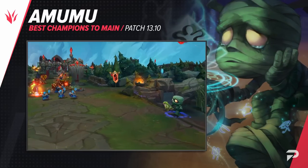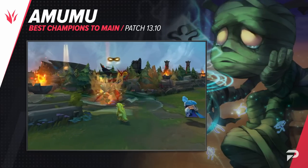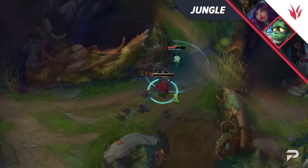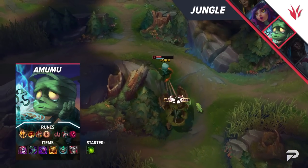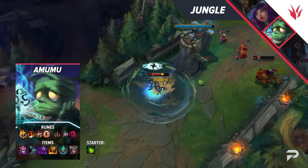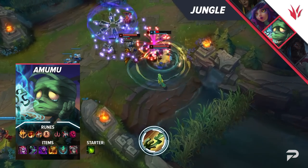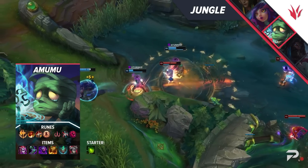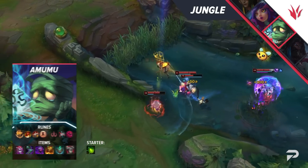Our second jungler is Amumu. Four out of six champs so far are either tanks or super tanky juggernauts, but it's almost like champs in those classes are OP and fit well into any team comp. Amumu technically is a scaling pick but he has such a fast and healthy clear that you won't feel like a weak early game champion — he even has pretty good ganking power early. Overextended foes are pretty easy pickings if you can land a Bandage Toss. Once you make it to 5v5s, the combination of AOE engage, chain CC, and ridiculous damage makes Amumu one of the very best team fighters in the game.